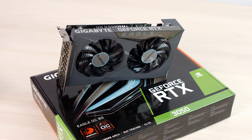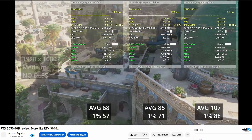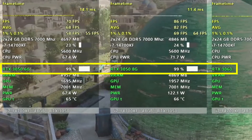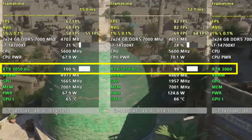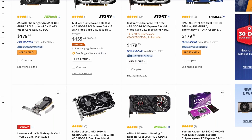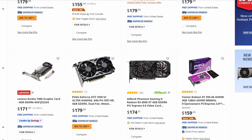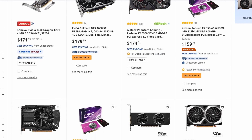After my initial 3050 6GB review, many of you said that it's all great comparing it to the original 3050 and 3060, but these are not the graphics cards it's going to compete against. The real competition is what is being sold for the same price in the store right now, which is the AMD 6500 XT, GTX 1650, and ARC GPUs. And I agree.